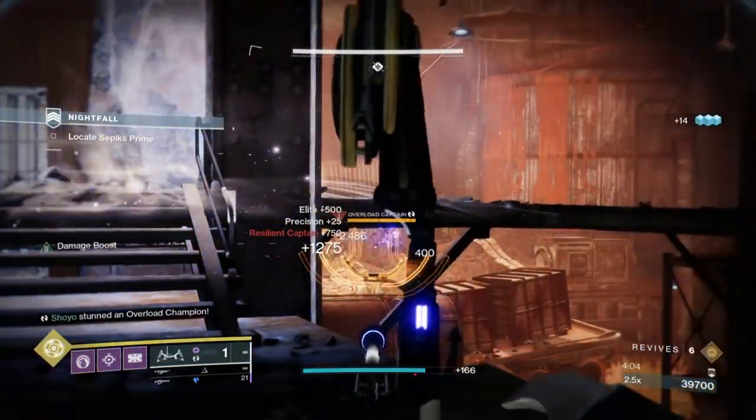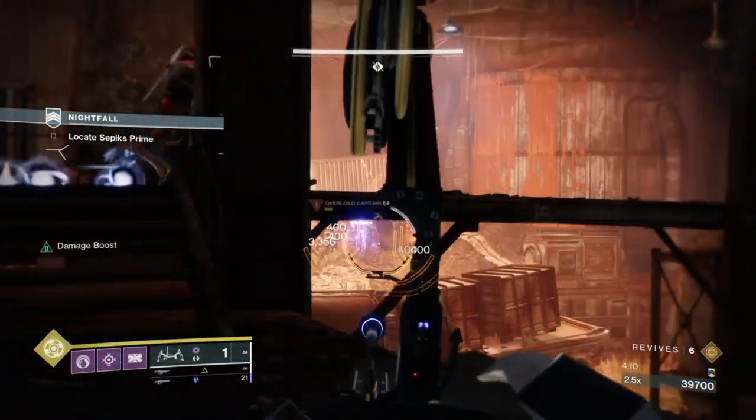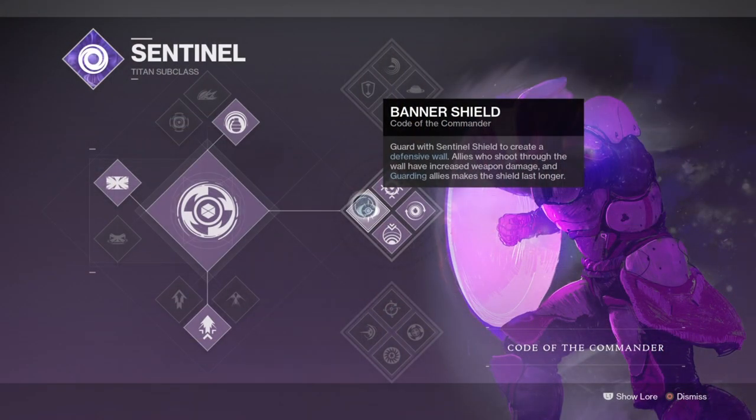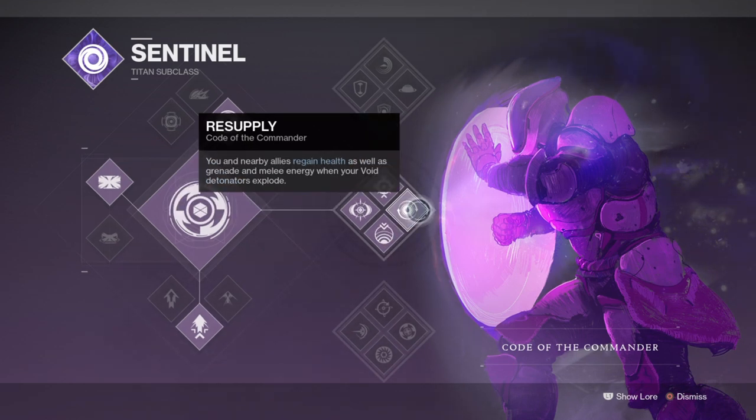Starting with the subclass, we will be using Code of the Commander to utilize the team-wide benefits such as its super and its ability to wipe out zones or combatants via one single void detonator. This tree has everything you'll need for endgame, such as the ability to buff your team's damage output by creating a large banner shield while also protecting them from all harm. You can attach a void detonator to targets that explode and cause even more damage over time via the Controlled Demolition perk. Killing an enemy with a void detonator can grant you grenade, melee, and health regen back via the Resupply perk. All of this combined makes this one of the strongest subclasses to pick for Raids, Nightfalls, or anything involving a large number of combatants.